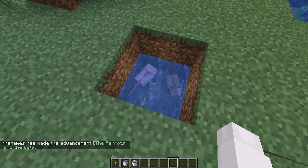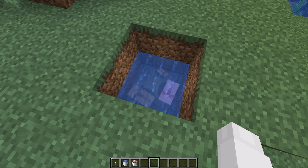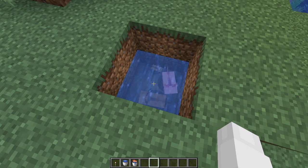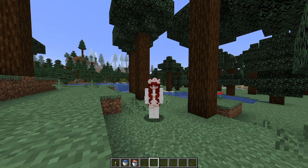As you can see, they bred and made a baby. Of course, the baby is not blue — that would be super rare and lucky on the first try. It is actually orange like one of the parents. That is the first way you can get a blue axolotl in Minecraft.